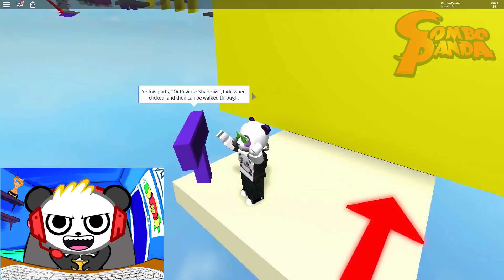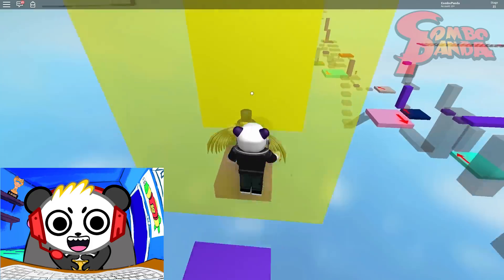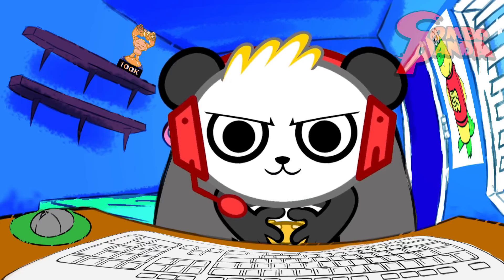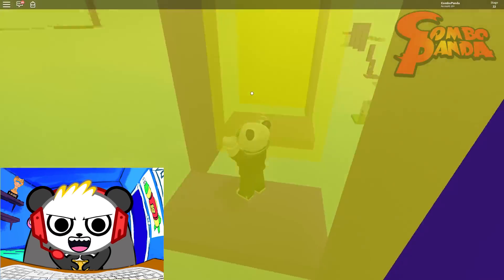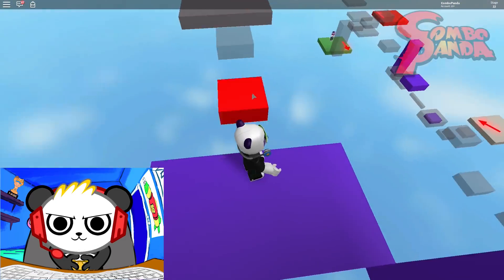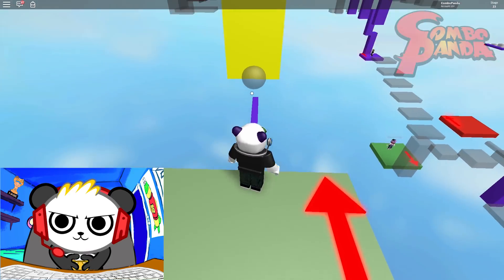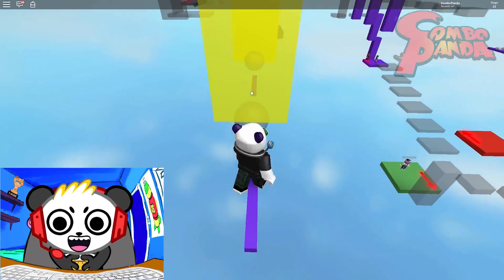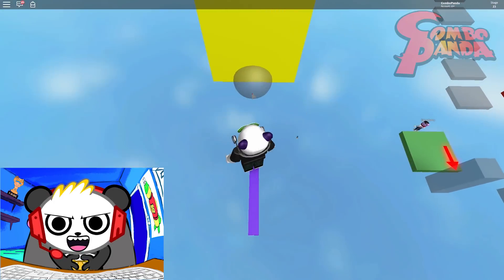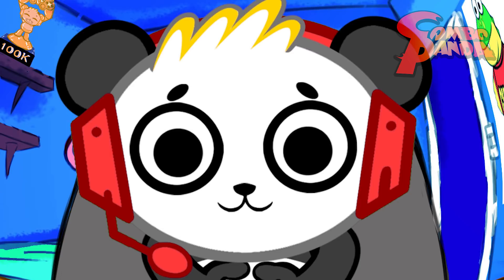Yellow parts or reverse shadows fade when clicked. What happens if I'm standing in one of them when it fades out? I'm gonna make it through this — eventually, hopefully. Finally! We're done with that one! So now we gotta make these fade and make these solid just to go across, and then hop on a purple french fry. Sounds safe. Not!